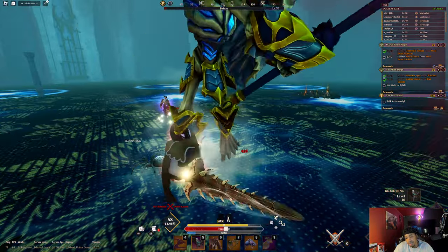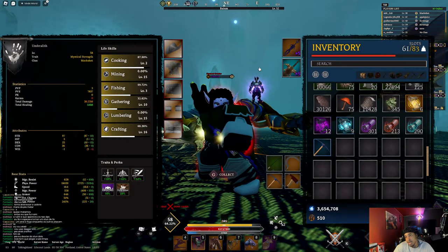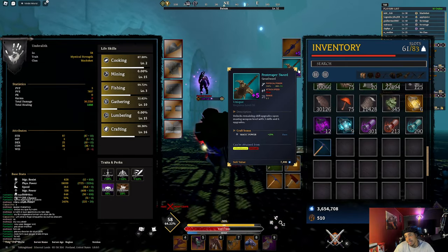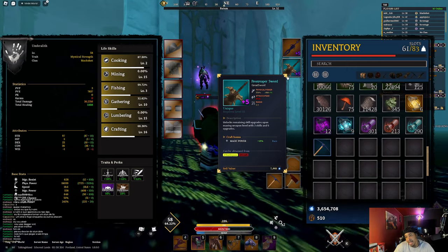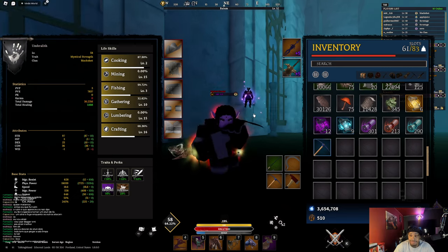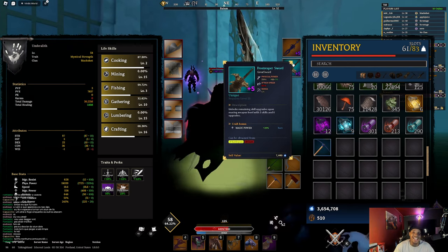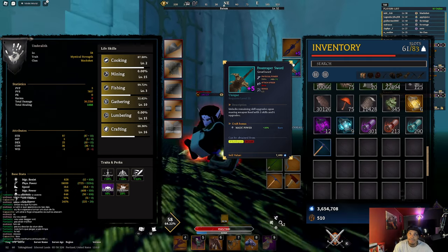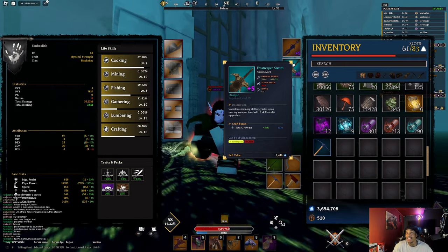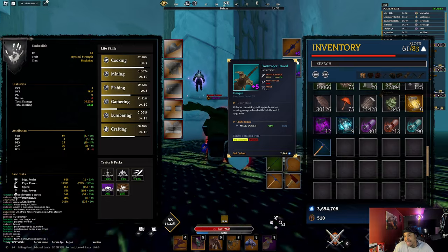Guard broken — and there I have it bro. I showed y'all all the buffs for the great sword, and yes it's a unique great sword so I do a little bit more damage. It's worth it to craft a unique, and hopefully you get a decent perk on it. I got a pretty bad perk that has nothing to do with the sword. It's very time consuming — it took me two days to craft this sword, I failed it the first time, so realistically three days total. I got magic power on it. I'm super upset, but I'm happy I got the unique.